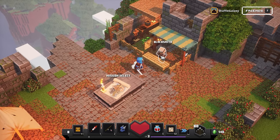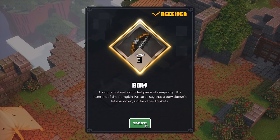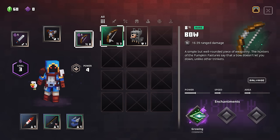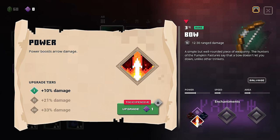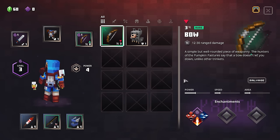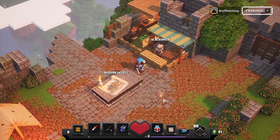Do we want to buy anything from the blacksmith? We've got good money now — 80 emeralds, let's do it. We got another bow — it's worse I think. 12 to 30 vs our rare at 16 to 39. Although it has different enchantments — wild rage: hitting an enemy has a chance to send it into a rage, making it hostile towards everyone including nearby enemies. That seems good, 20% chance to trigger. There's also rapid fire — increases attack speed. I think I might just salvage it though, get some stuff back — we spent 80 and we'll get 31 back.